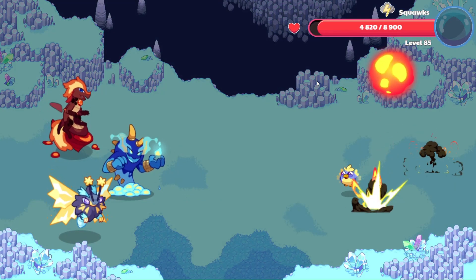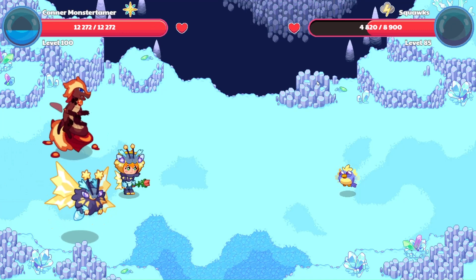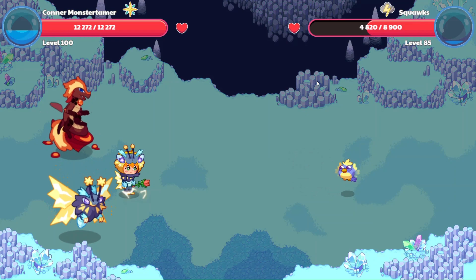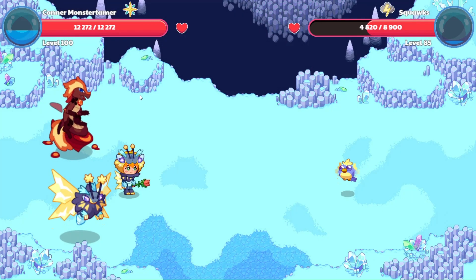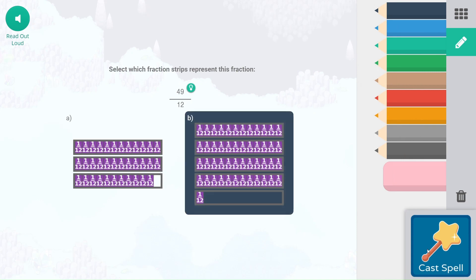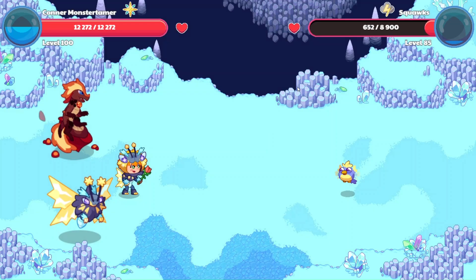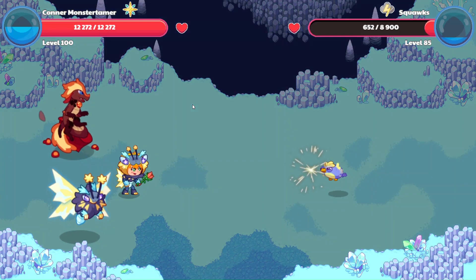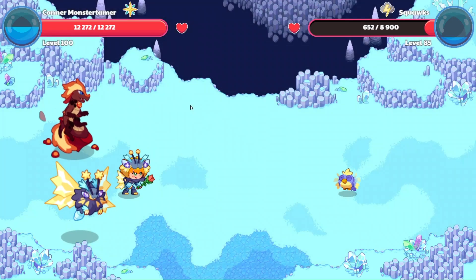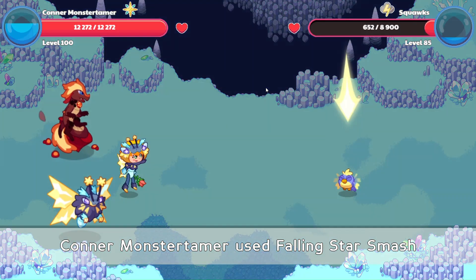Hot snow hits — 4,080 points of damage. And let's see what Squawks does here — Ion Cannon misses. This will give us a chance to build up our mana a little bit. So this is going to be 4 and 1/12. 4 times 12 is 48, which leaves 1/12 left over. One more hit for Squawks, and this is all wrapped up — and that misses as well. Falling Star Smash here. One half plus one half — that is going to be one over one.